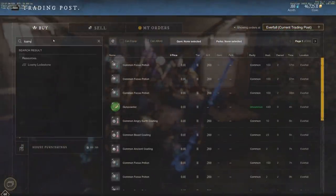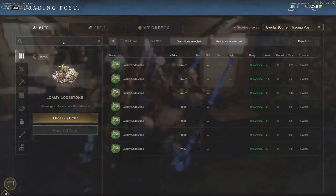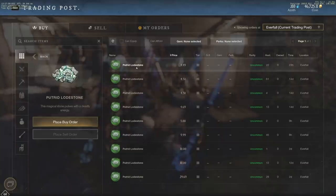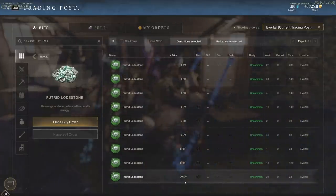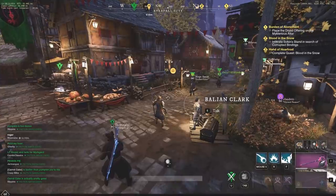If you're just looking to make money off this and not hoard it, that's perfectly fine. In Everfall, around 26-29 gold is the current price for loamy loadstone. If we look at putrid loadstone, it's a very similar price of 4.49 at the moment, but remember you need 50 of these to make that runestone. Putrid loadstone is a little bit cheaper, however as demand rises you're going to see this go quickly up from 4.49 up to 9.99, up to 29.69.